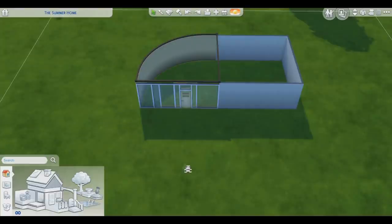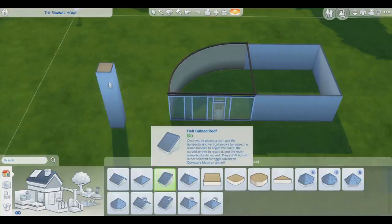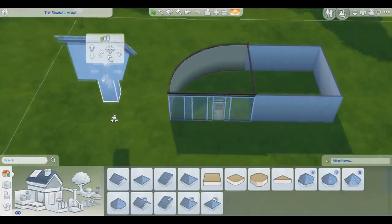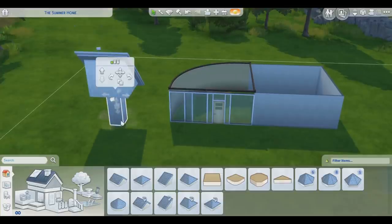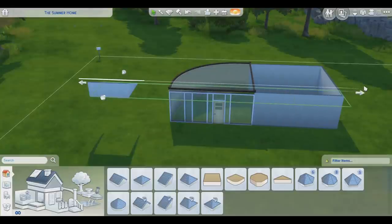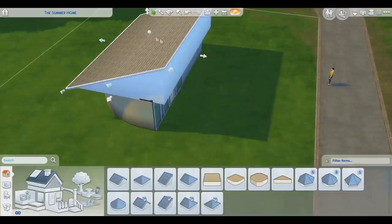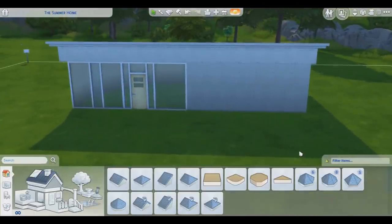Really quickly, I might have found the solution for the roof problem. What you want to do is build the room as we already were, go one level up, build another room on top, place the roof on top of that other floor, delete the first room, lower the second floor until it matches the height of the first one, then delete that floor as well. Now it's going to let you extend the roof wherever you want. As you can see, you can now have a roof on top of the whole thing.